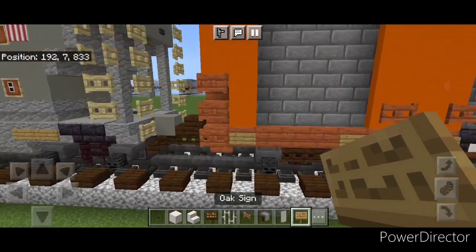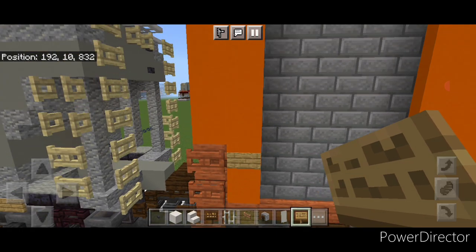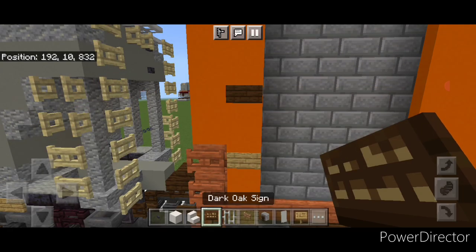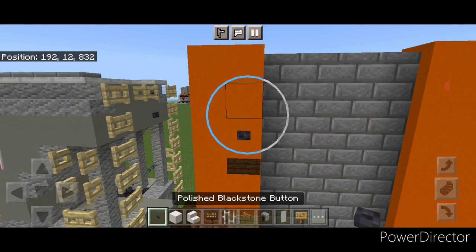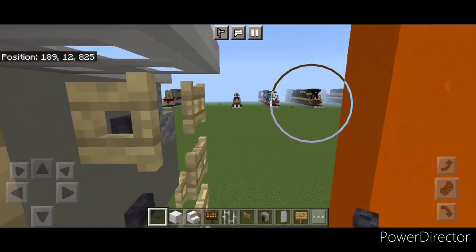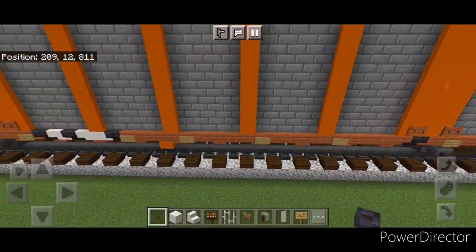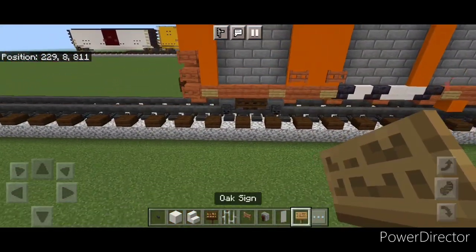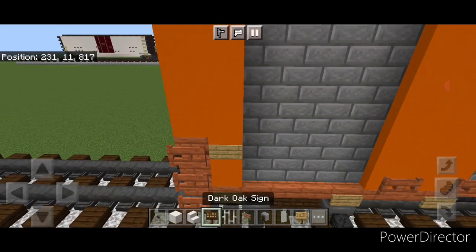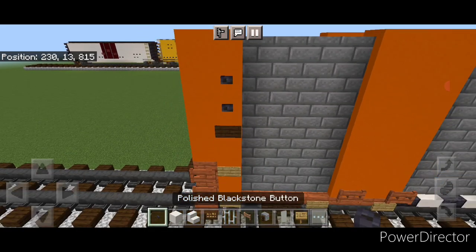Now we're going to come on this corner here, put an oak sign right here, skip a block up and do a dark oak side, and up here two polished blackstone buttons. Then we need to do the other side — come to this opposite end and do the same thing. Put an oak sign here, skip a block up, a dark oak side, and then two polished blackstone buttons here.